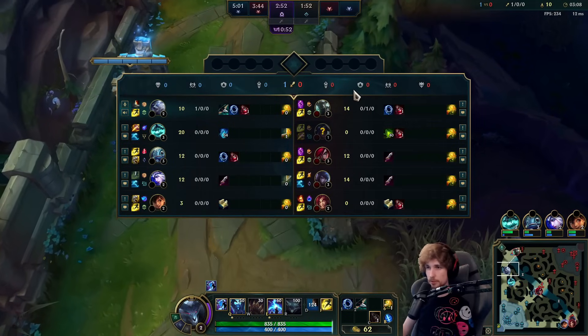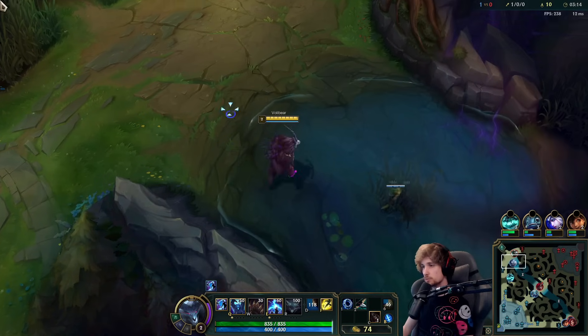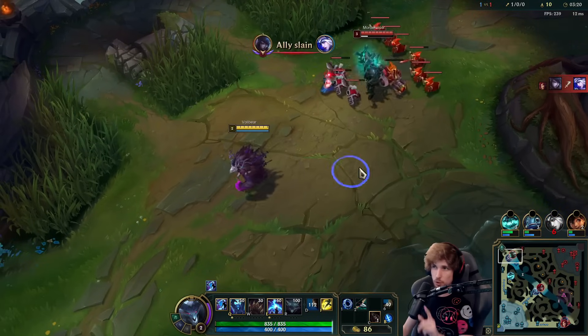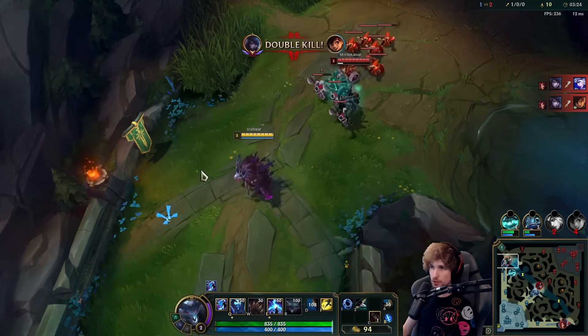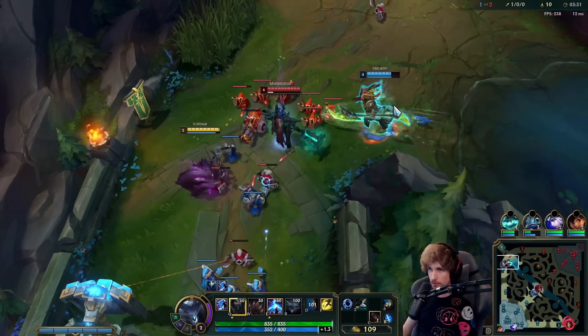We already start off with item advantage — this guy just died against me. I do not have my ignite anymore, so that's something to be aware of. But if you're paying close attention to the map, we have my jungler pathing top again. Knowing that this guy just died right now, he has zero vision. So what we're going to do is ping like this — he's got zero vision. We just killed him before, so we're going to kill him again.